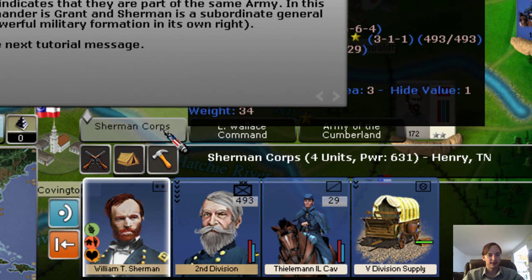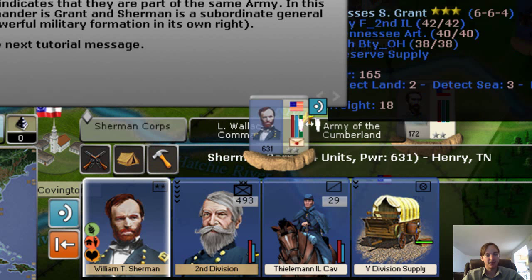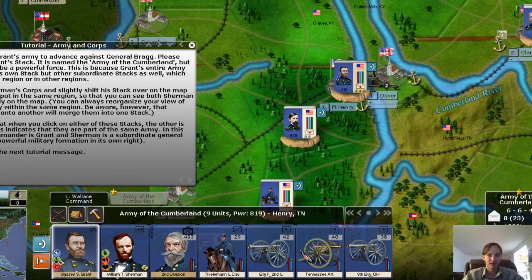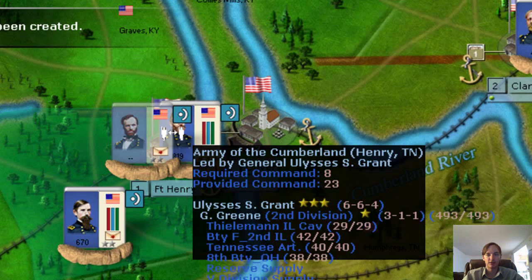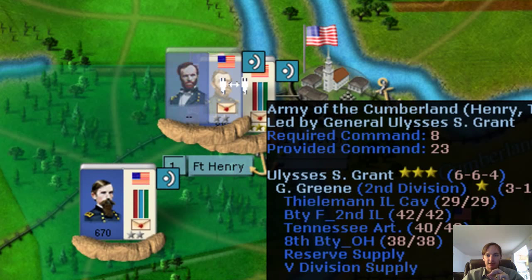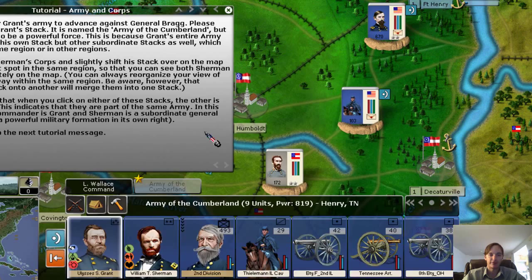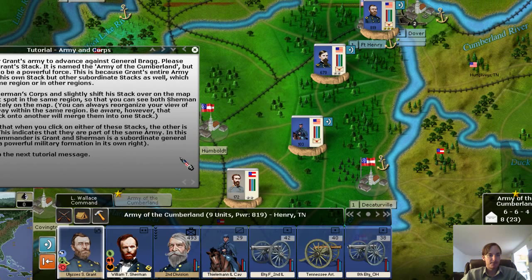The way I do that is: I left-click on Sherman's Corps — the gray tab at the top — and drag it over and drop it right on top of the Army of the Cumberland. Now they are together. If you zoom in closely, you'll see these two soldiers coming together. Now we have the Army of the Cumberland with a power of 819 — the largest power we've seen for any individual stack.